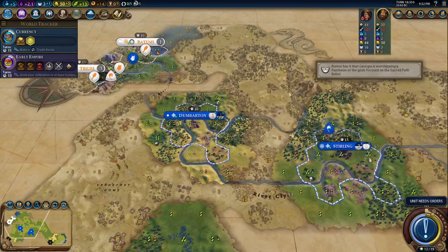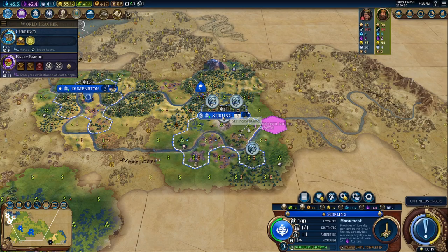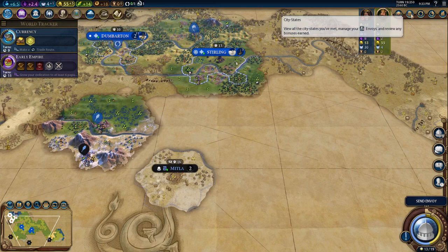Trader next is good. We got denounced by Georgia — okay, trade route, let's send that from this city. Let's get our monument next in the capital. Wow, we have Mitla to the south — first meet, very lucky. They give extra growth rate for cities with campuses; that could be a really good city state for us along with Buenos.